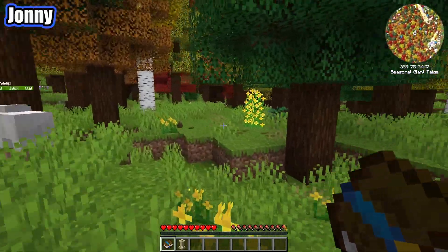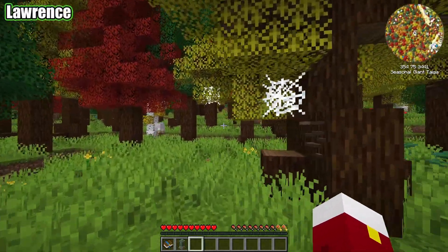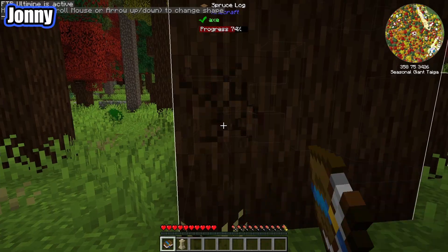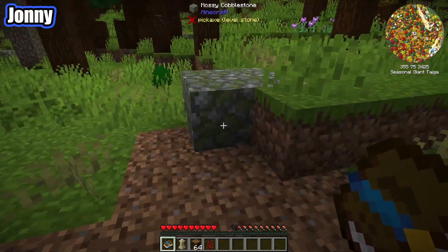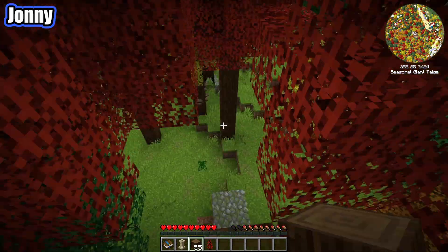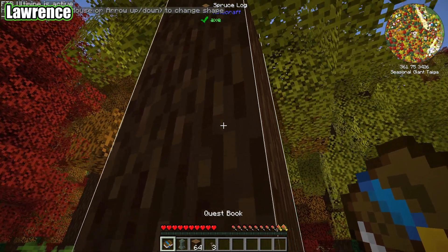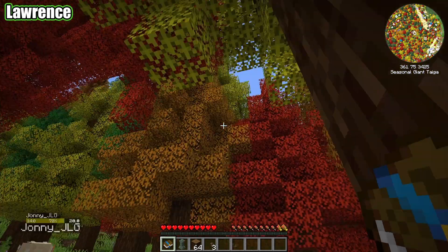It is day one so we should probably find somewhere safe for the night. At the minute we're in the middle of a forest with lots of copper around. I have noticed that we have Vein Miner in here, which seems incredibly OP. Oh, it did not get all of it — that's gonna bug me. The key is under Escape. It's kind of nice, it highlights everything, and there are multiple options, you can scroll through them.